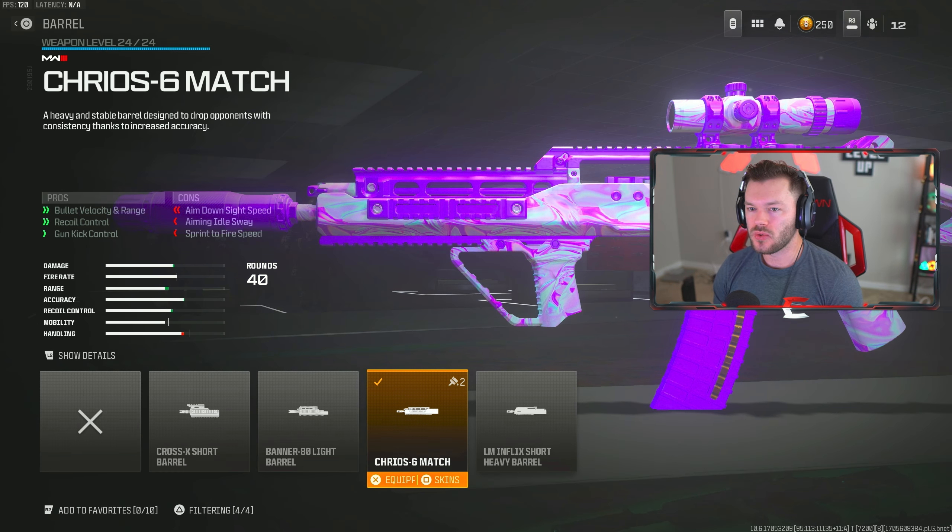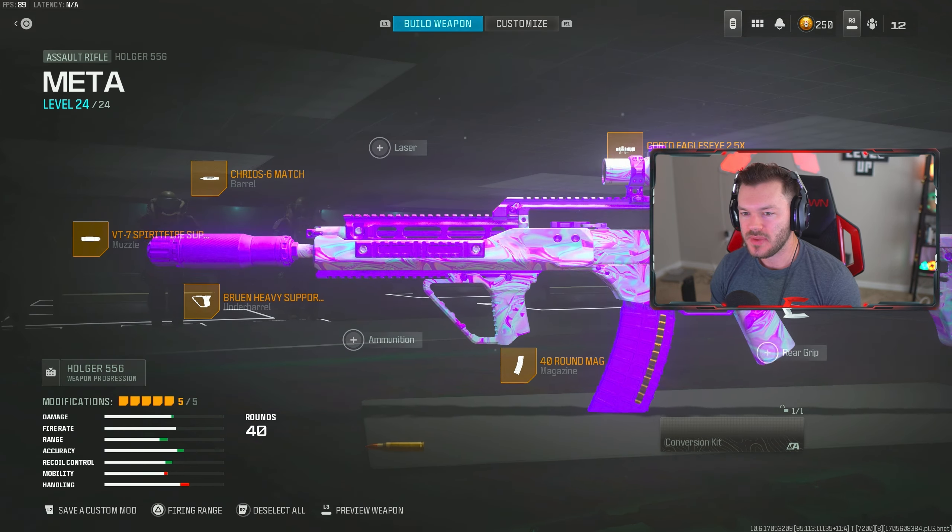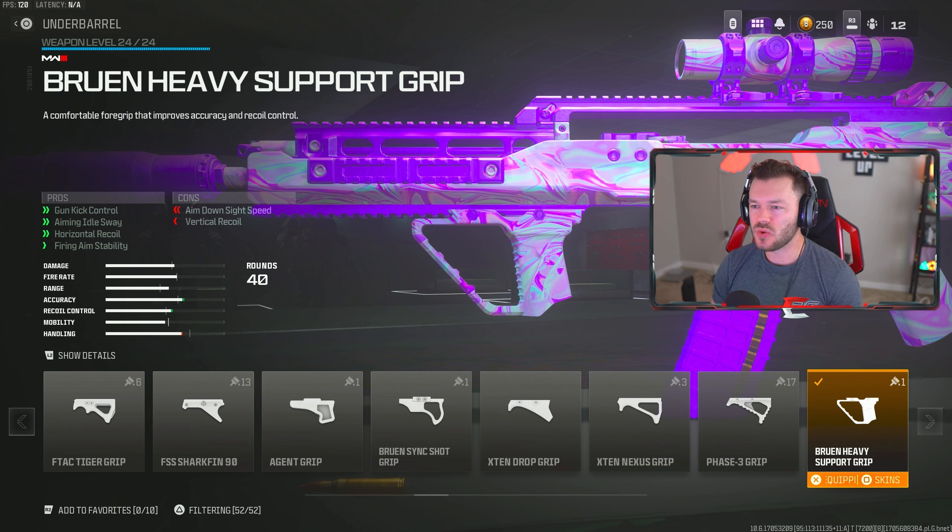We're throwing on the Cryo Stash 6 Match Barrel, giving us the increase in bullet velocity, range, recoil control, and gun kick control. Anyone who has used the Holger knows it kicks up a little bit, so capitalizing on stabilizing it out makes you better at hitting those longer range shots. Then we're going down and throwing on the Bruin Heavy Support Grip — a tried and true attachment we run on so many different guns, assault rifles, SMGs, LMGs. We run this on a variety of things because it's just so good.